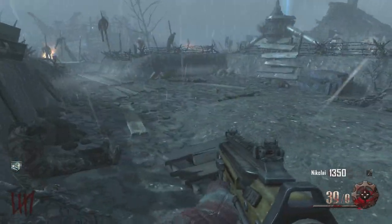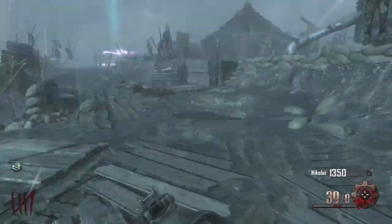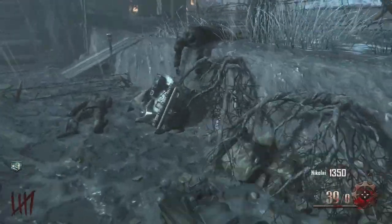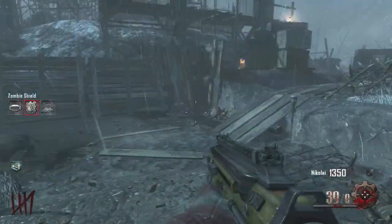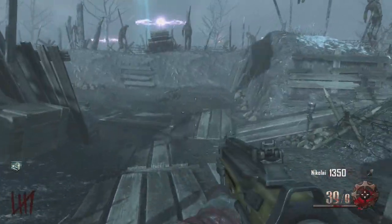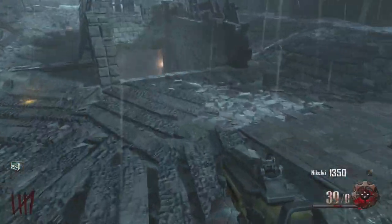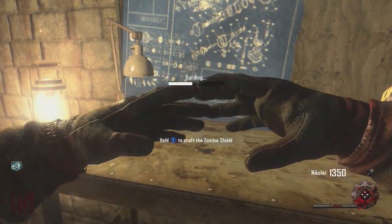As for the third location, it's basically on a random zombie. Sometimes he's over there by, I think, the fourth generator. Basically all three of the parts are by generators one, two, and three. It's right here, kind of hanging off of a dead zombie — and that's kind of the same way you find the part in the other location. You just have to go around and search the area. I believe it's close to the fourth generator — every time I found it, it's by the fourth.